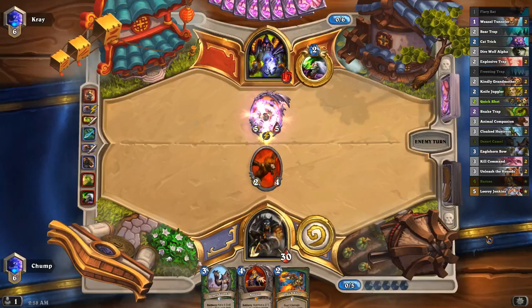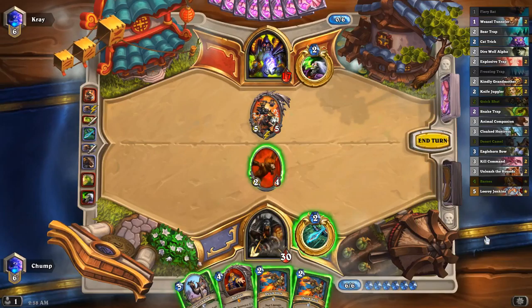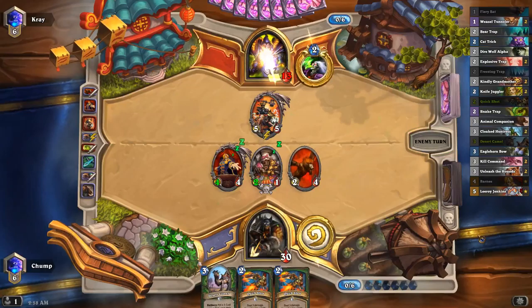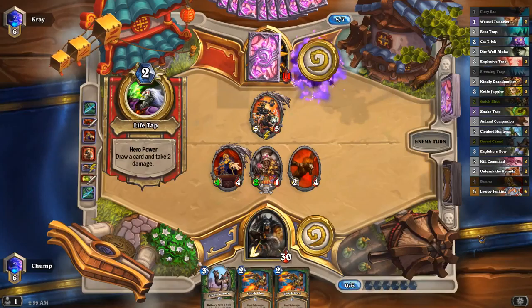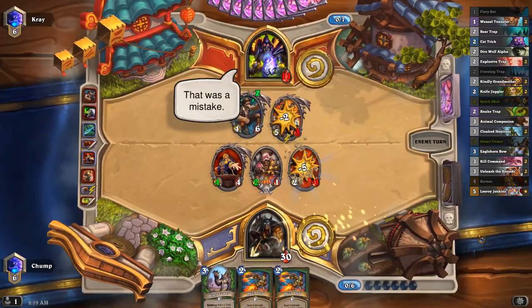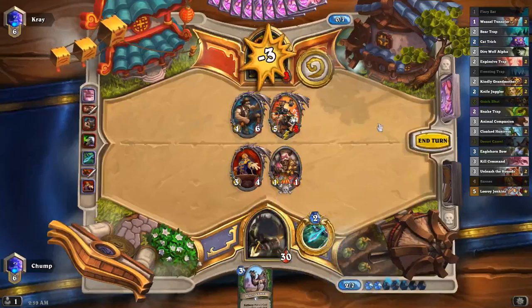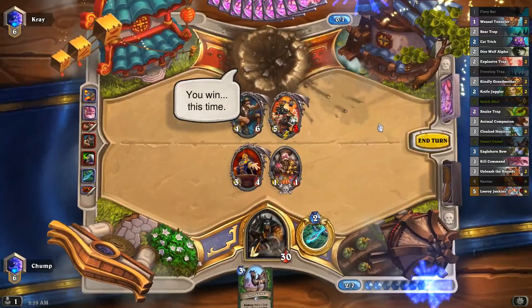Ooh, Thorissen's pretty scary. Second Quick Shot - that gives me a lot of damage. Go with Barnes, put him in this position in case I get Dire Wolf Alpha. Kindly Grandmother's okay, we're just going face. I'm not in the business of killing it for Thorissen. I got him! And he's dead. The dream!